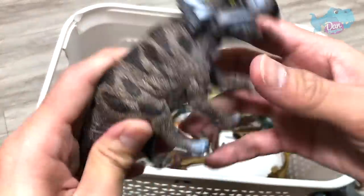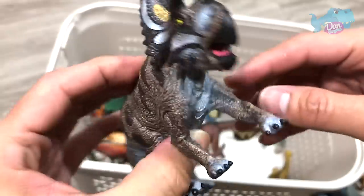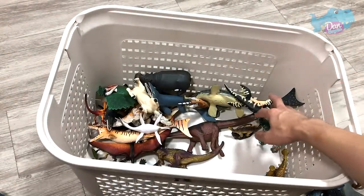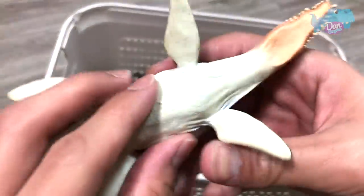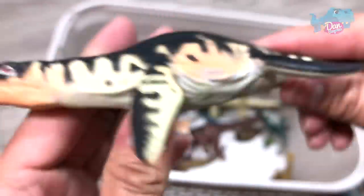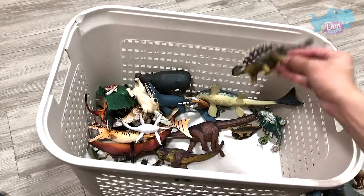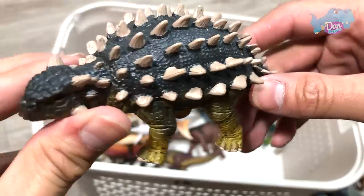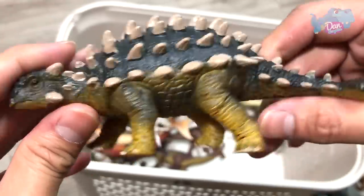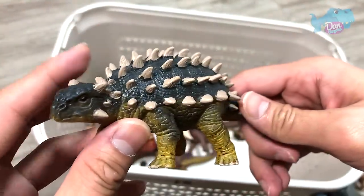Next up, what is this? Diabloceratops — a new figure. Beautiful Ceratopsian. Another prehistoric sea creature right here — Liopleurodon. What is this? Is this an Ankylosaurus or is this an Euplocephalus? I'm not too sure. Can you guys please help me out? It looks like an Ankylosaurus.